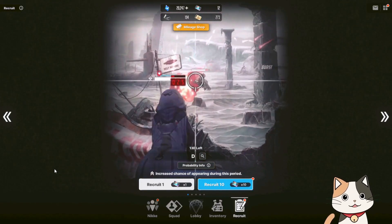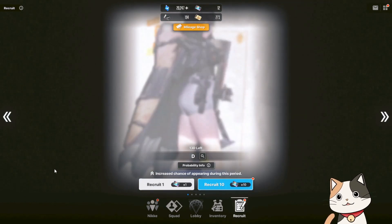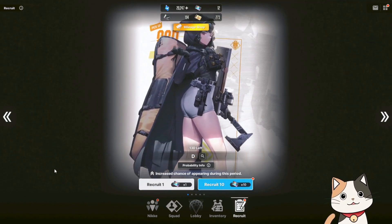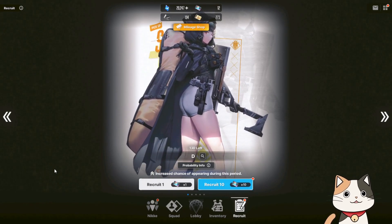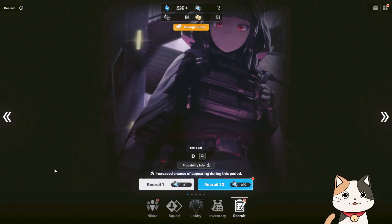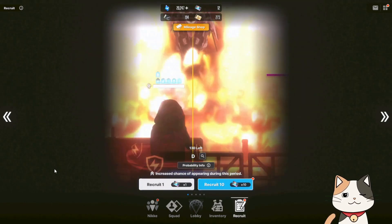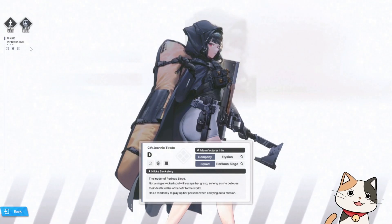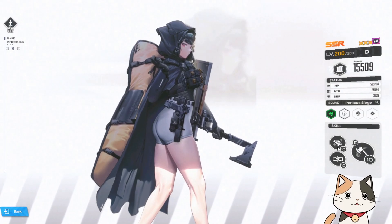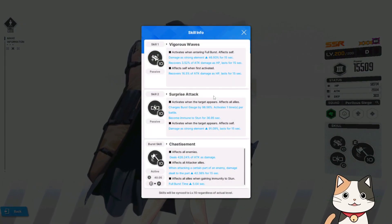Hello everyone, welcome back to another video. Today we'll be talking about the new Nikke D, which is an amazing addition to our team. We met D in chapter 14, in the middle of chapter 14. I'm not gonna give any spoilers for those who haven't gotten past that point yet, but we're just going to go ahead and take a look at her skills. I took a brief look firsthand and I have to say it is absolutely amazing.